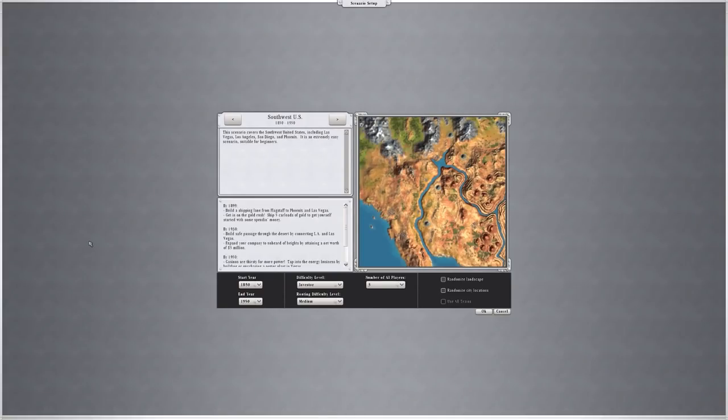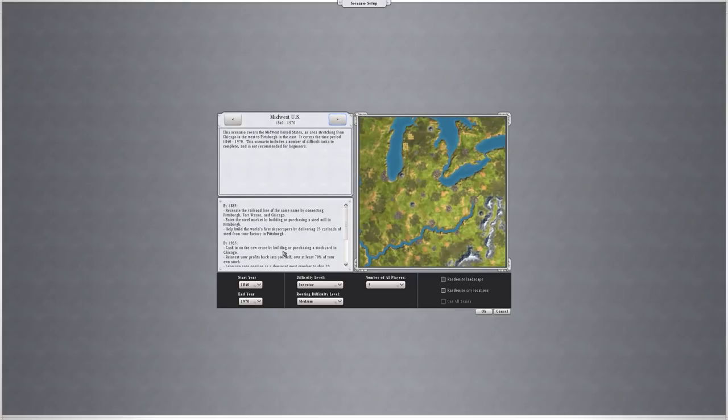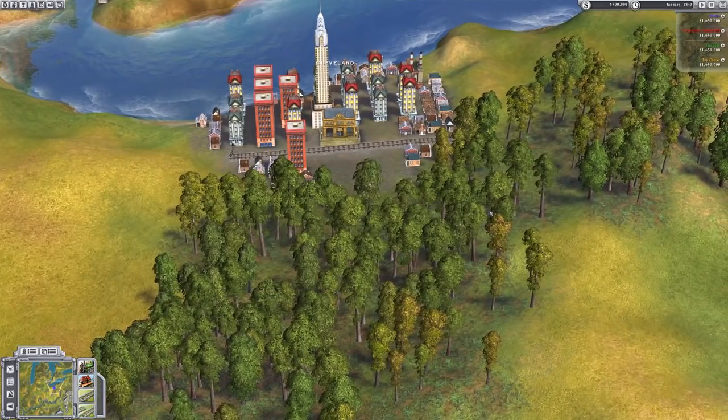That's the overall summary - we're playing tall rather than wide. We're going with a US map, specifically the Midwest, so we can go for Chicago and such. Everything else is on default - starting location and year. We have three AI players. Let's go and see how this works. We'll have to spend a lot of money buying things in the starting location.